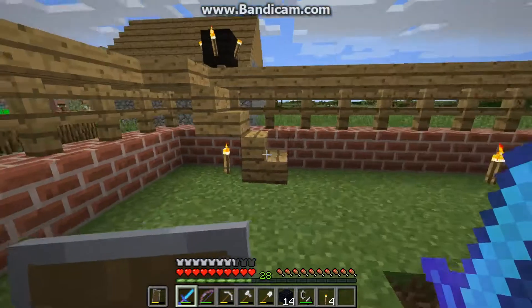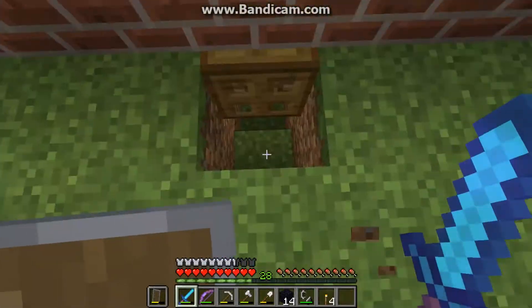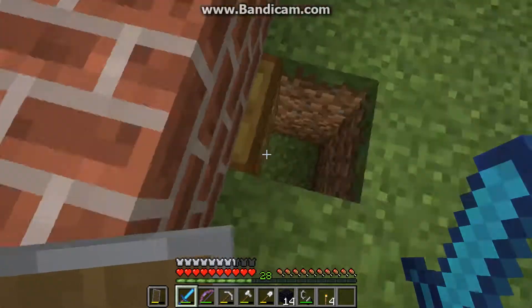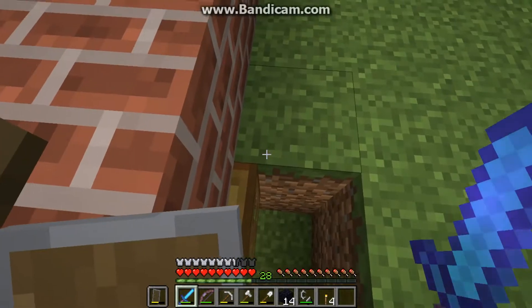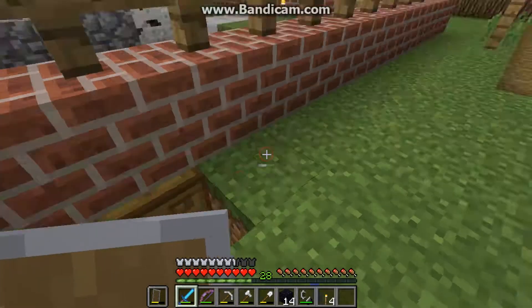The idea is that monsters think this is a solid block, so they'll walk over it. To them, it technically is. And they will fall in here, and as you can see, there's a little hole. And if we go back inside, I'll show you another secret.